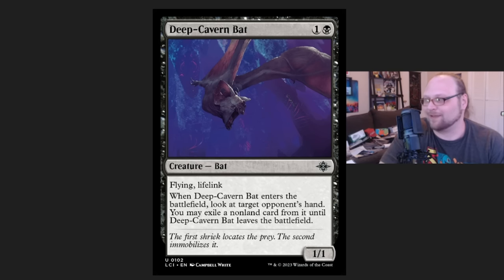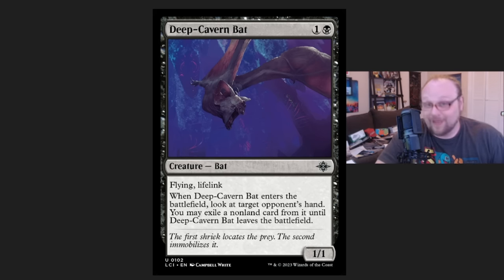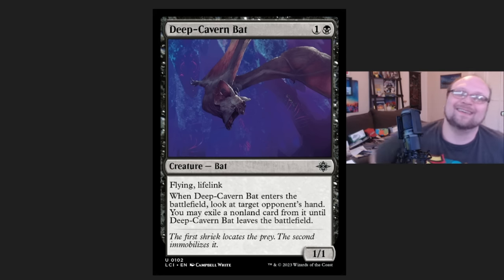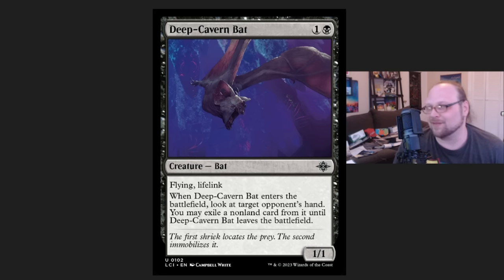I've been trying to tell everybody how good a Kitesail Freebooter with Lifelink is. It's actually better than Kitesail Freebooter — it hits more card types. Taking the Sunfall out of your opponent's hand, or the Wandering Emperor, or whatever they're trying to get you with — they just take the Atraxa out of their hand, or you get the removal spell out of their hand so that they have to find another removal spell to kill Deep Cavern Bat. It's pretty ridiculous what this card can do in terms of getting rid of problematic cards and stalling the game state for your opponent while you pull ahead. This also combines very nicely with Raphine on curve — it's got Flying and Lifelink.